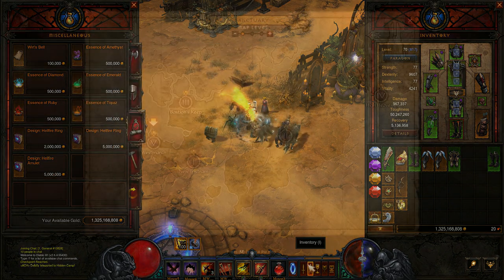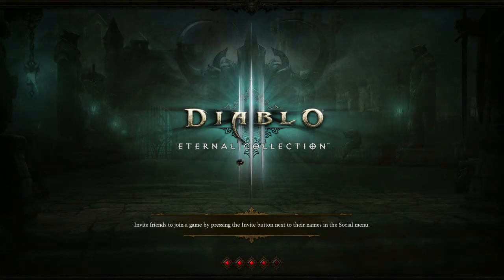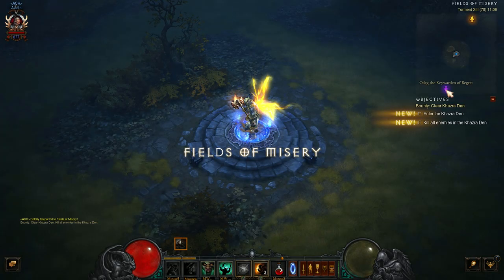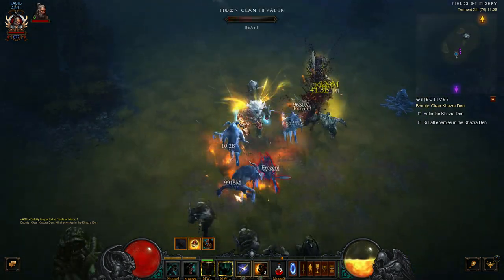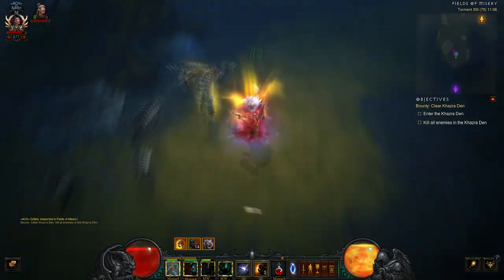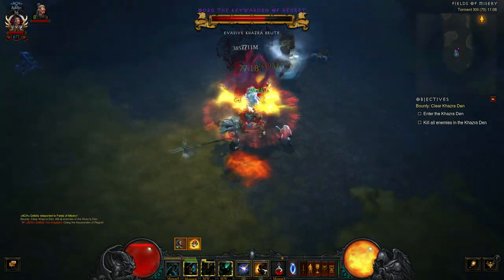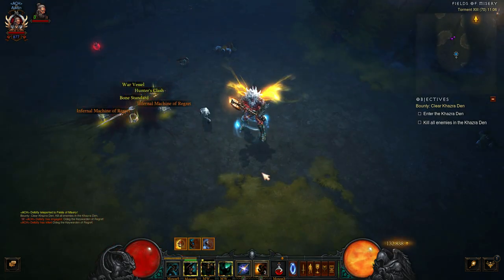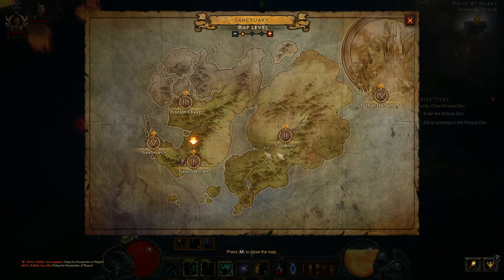Once you've got all those plans sorted, you need to go and find all the Key Wardens. Act 1, Fields of Misery, is where you'll find your first Key Warden. When you log in, you'll see a purple arrow — jump straight to it, hulk up, and go straight down and kill the Key Warden. Key Wardens are like mini Rift Guardians, but really simple on Torment 13. They drop three items — this is the Infernal Machine of Regret.